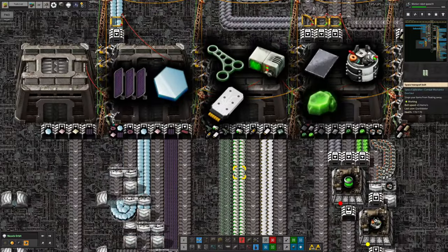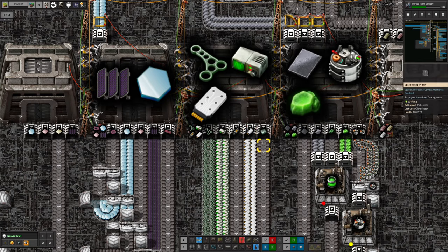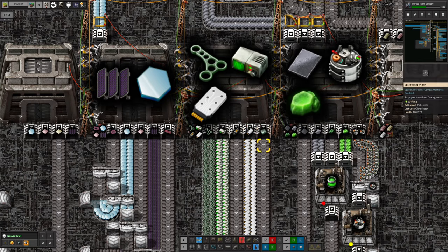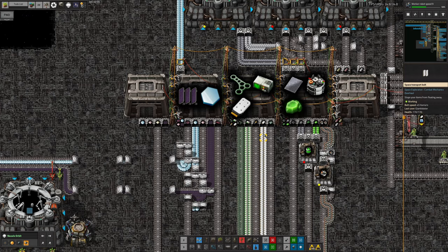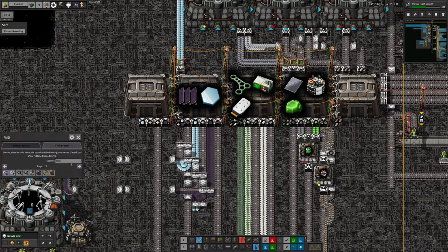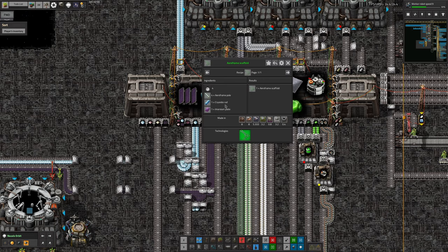The holmium solenoids have the same gap. The rocket fuel is an odd one. The aeroframe bulkheads aren't being made yet — these are all things we're eventually going to make down on Norvis, because if we make them there we can use productivity modules with them and make them much more efficiently. These things are fairly expensive. Looking at the bulkheads: they cost low-density structure, aeroframe, immersium plate, and beryllium plates — a lot of stuff going in.